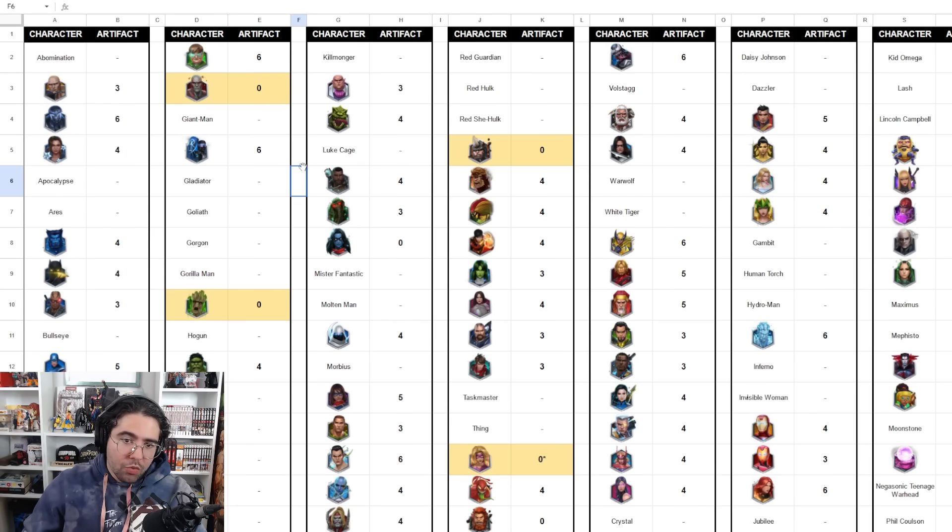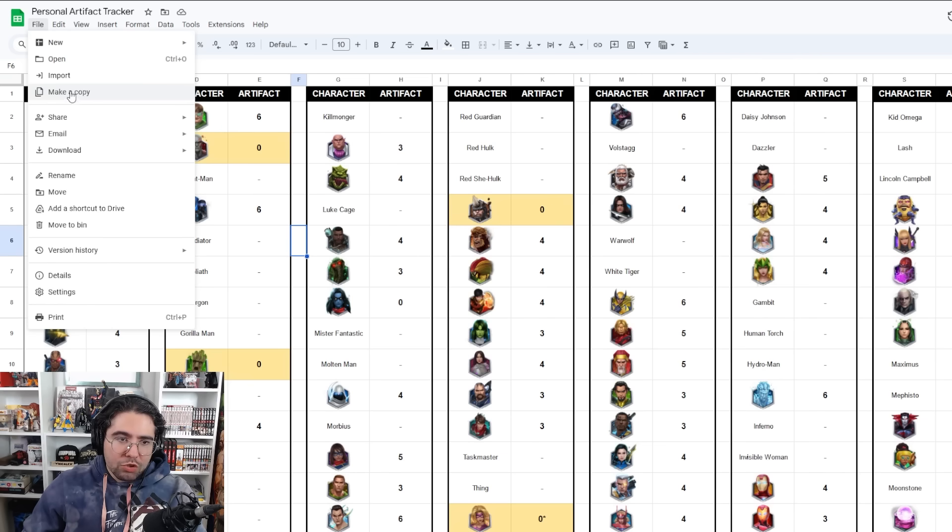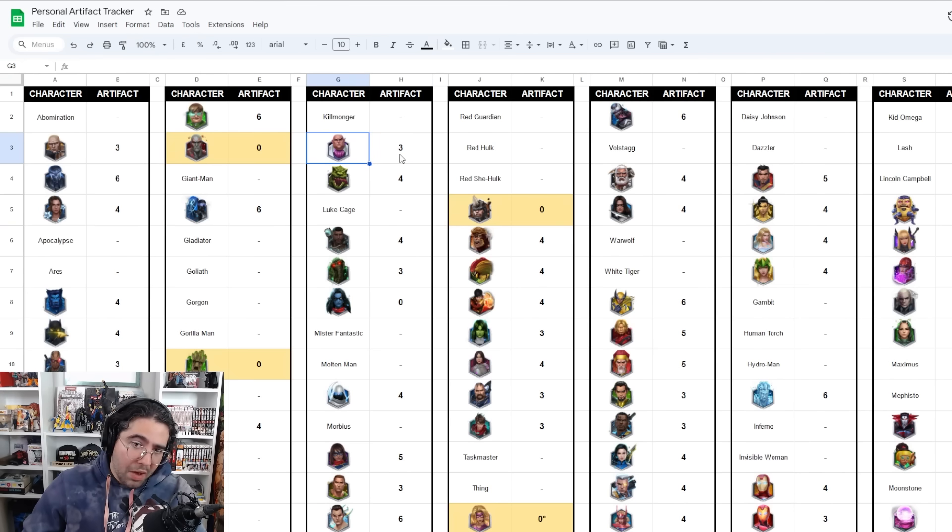This is tailored to me right now — it's not your version. In order to do your version, at the very top of this page you click, find it (I'll link it in the description), press File, then go to Make a Copy. When you make a copy, it creates an exact replica on your Google Drive and then you can edit it. You can't edit mine, but you can make a copy and edit yours. For example, do you have Kingpin's artifact? Maybe you have a six-star version — I have no idea. You'd put whatever applies here.